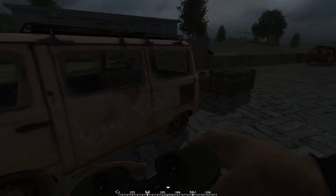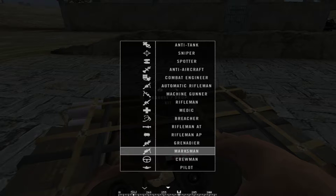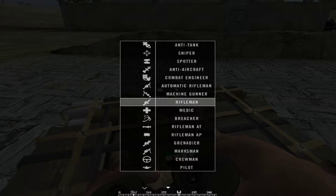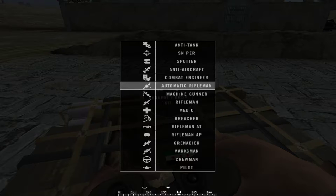Now we can switch to another kit. We looked at and tried out the grenadier, the breacher, the medic, and the automatic rifleman. Now it's time for a few different options.